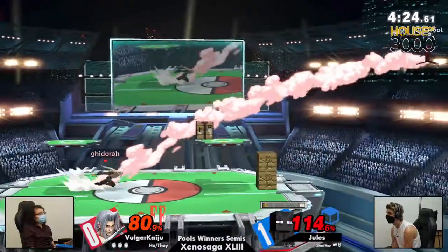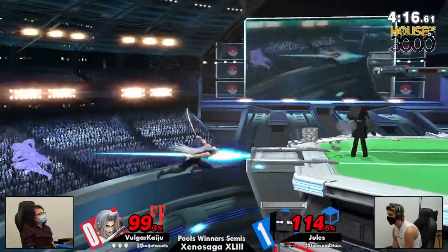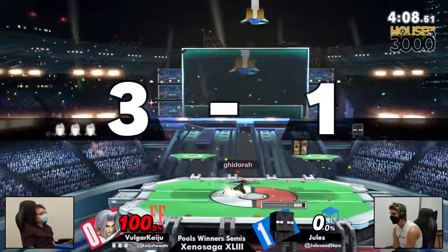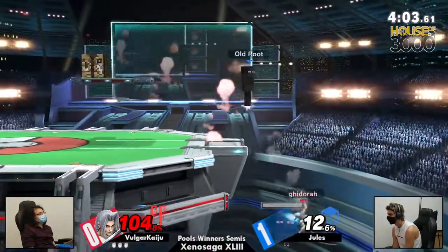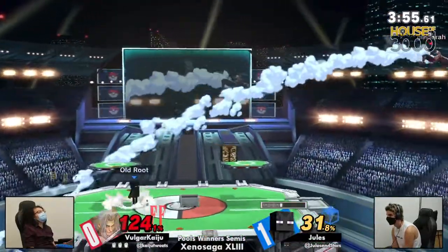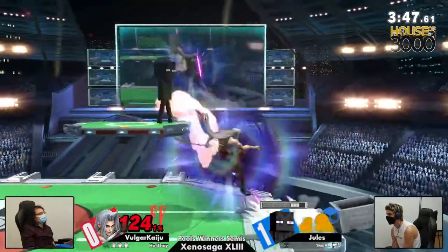This is where things get nice and scary — or comfortable if you're the Sephiroth. Because Sephiroth can have some really good planking against Steve, and you put them in a situation where they're really forced to just approach. Kaiju is very comfortable just waiting and sitting and looking at you come on in. Kaiju is still in control right now, setting up with the back airs, controlling that space, just commanding it all. Jules is still looking for this opening while trying to get back all of her iron resources. The wooden bust actually just protected Jules a little bit longer from getting hit with the Mega Flare. And it still hasn't worked.